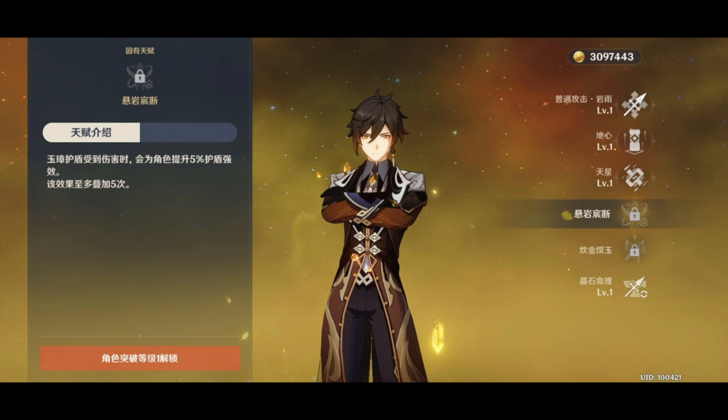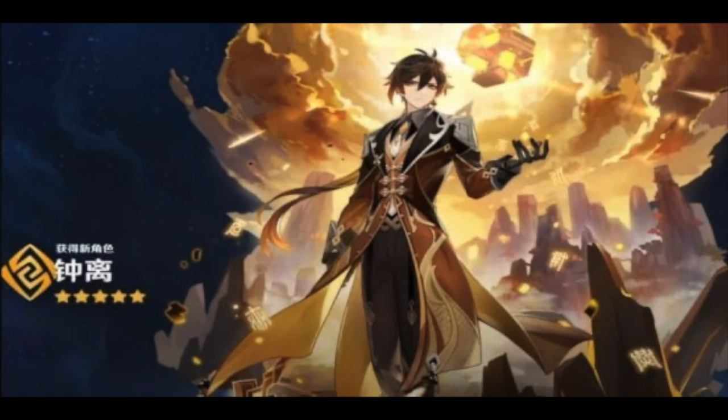Now if you tap and hold it, you get more of a defensive ability. This one summons and bursts nearby geo elements from the environment, creating a geo shield that possesses 250 absorption efficiency against geo damage. The total absorption scales with Zhongli's max HP and it deals geo AOE damage. So this one's definitely more of a defensive maneuver that also deals out some damage. It looks like a damagey support character from the looks of it, which is very interesting.